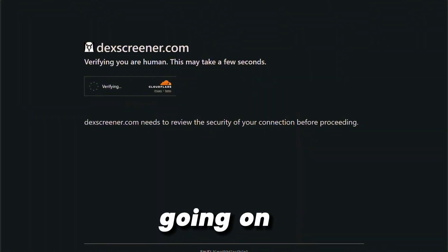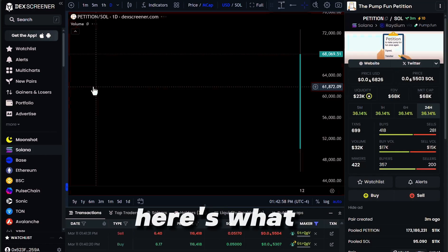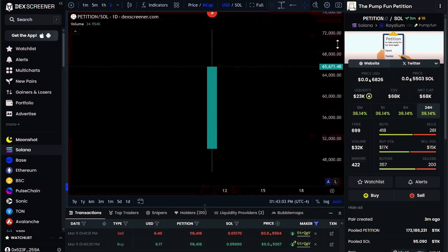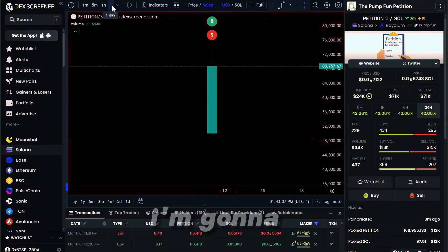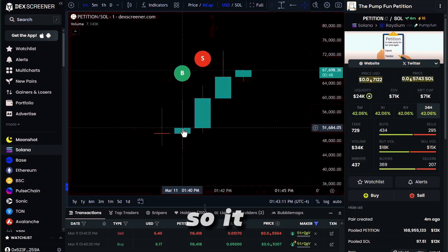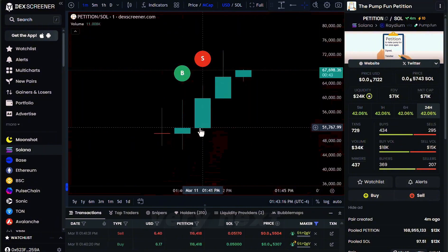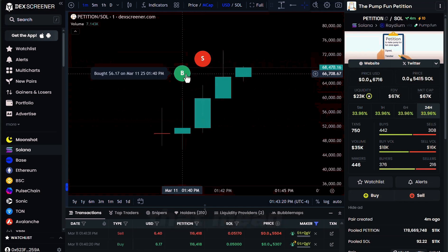What I want to do is pull this up on DexScreener because I know that's what everyone is familiar with. I am human — however, I'm using a robot today. Here is what it looks like on DexScreener. We can see that we sold — we have a buy and sell right here. I'm going to put it on the minute chart. It looks like I bought about one minute in and I sold at the very next minute. My sell is higher than my buy — what does that mean? Profit.